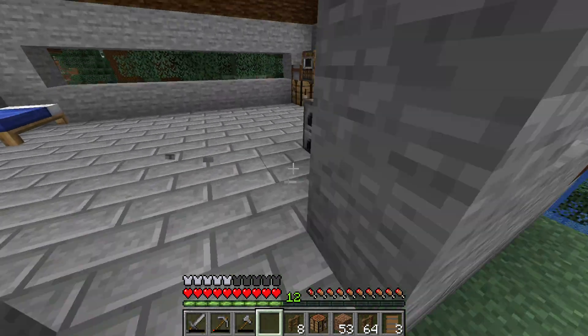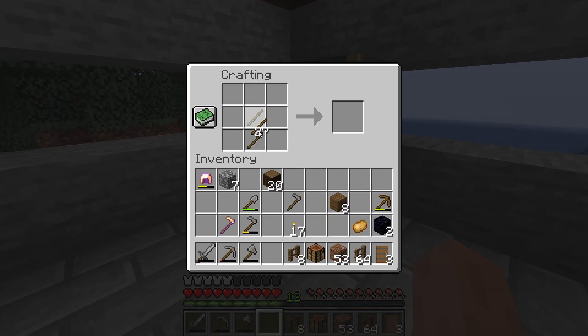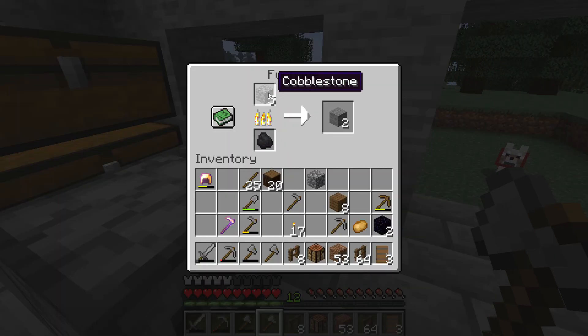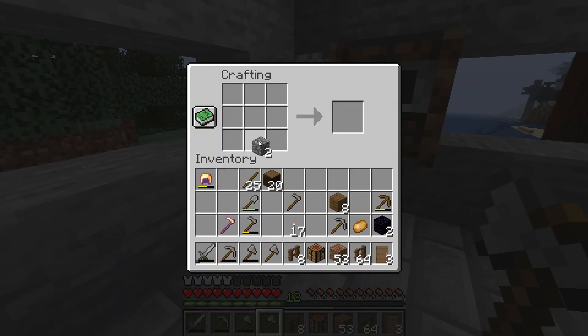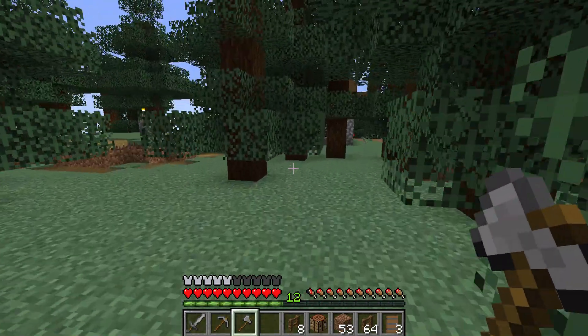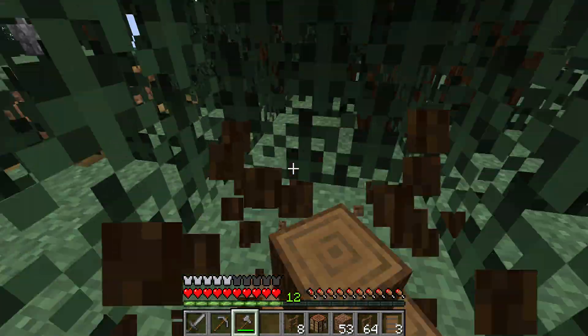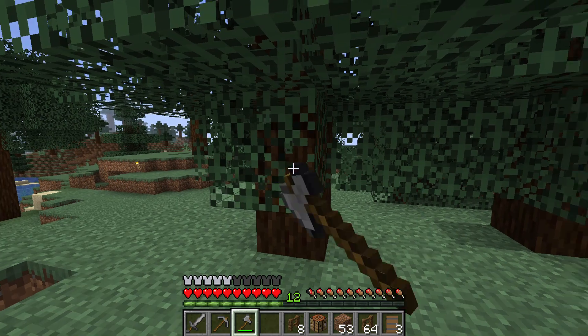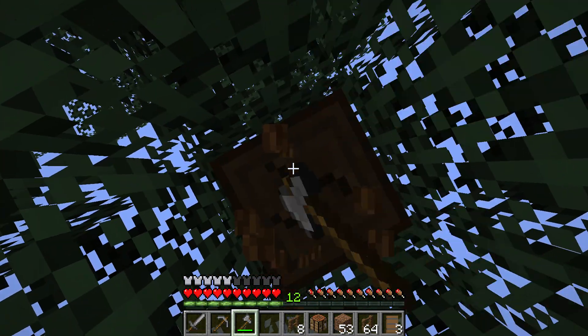We can go ahead and start on the pens now, but I need to make my tools first. I'm missing literally one cobblestone - okay, boom. New sword! Let me swap them out. All right, let's go ahead and chop a couple of these trees here, try and get them out of the way so we can get these animals set up. You can never really have enough wood though, so let's just grab that as well.